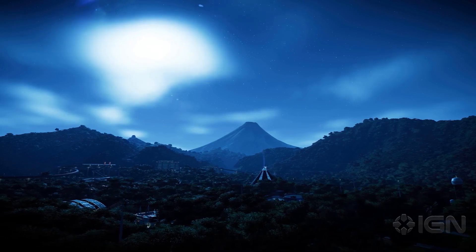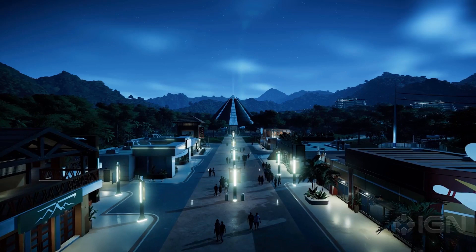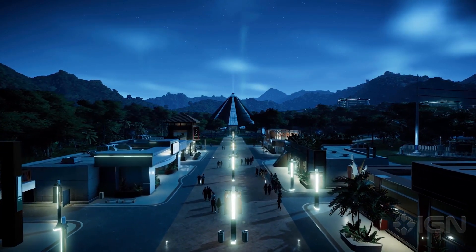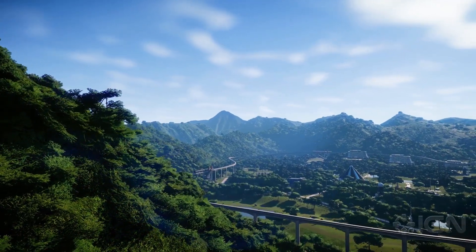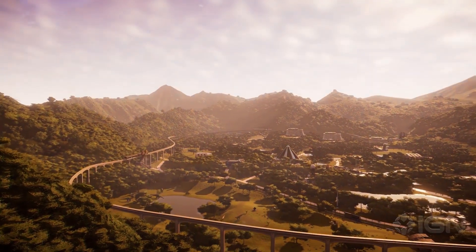You unlock this island when you get four stars on Isla Matanceros, which is going to be the first island. Then you can control what time of day it is, with three options: dusk, night, and day. Those are going to be the three main times of day in the game.